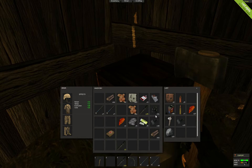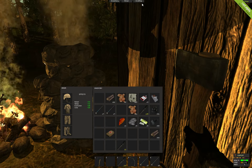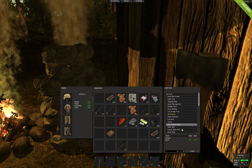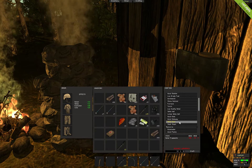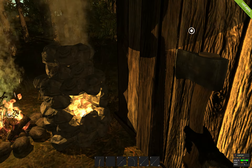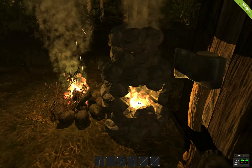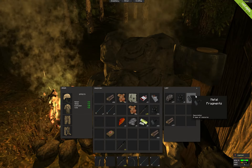So what we can start doing now, is I'm going to take the metal fragments I already have in here and we are going to see how much it takes to create a metal door. 200! Holy crap! So we have nowhere near enough. I thought we were going to have close to it, but no.